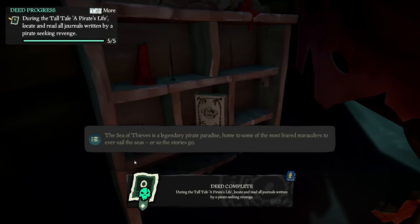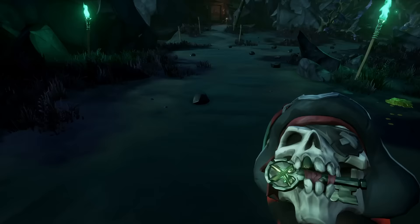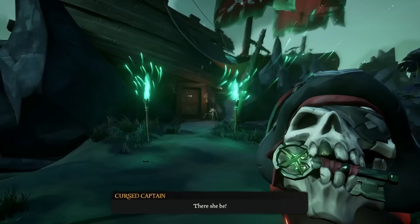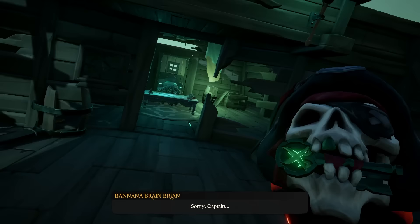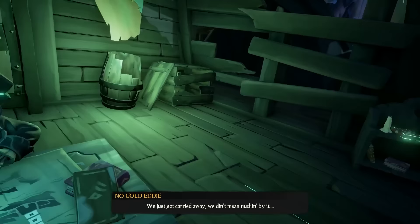Now you can head back to the skull where you left it by the red flag ship. Pick up the skull, and at the ship with the red flags with the swords crossing, you can go and put his head on the skeleton here. He'll eventually open the door for you, and then you can take his skull inside. If you head all the way to the captain's quarters, you can put his head on his actual body. The fifth book you need for the other commendation is located over here, and that is the fifth one you need.